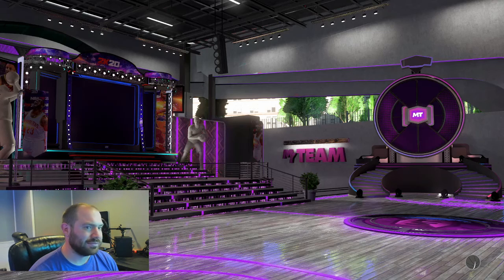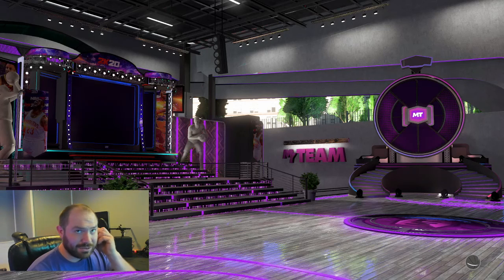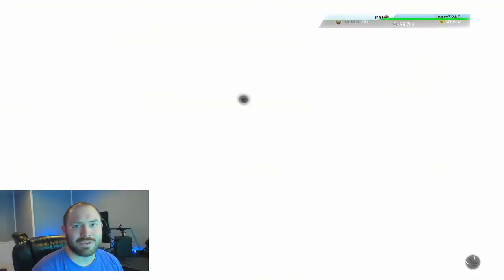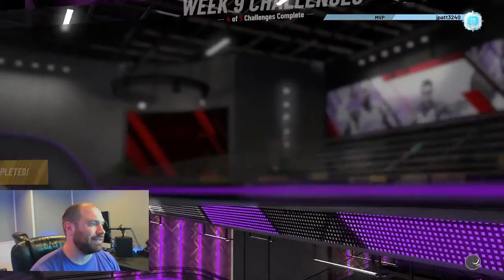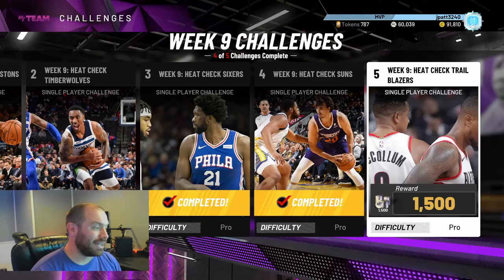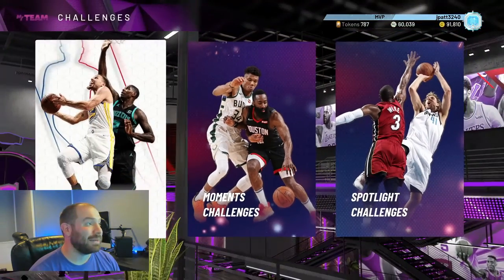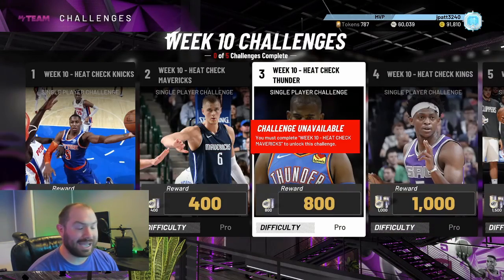I'm gonna check him up there. He's going for like 4,000 or 5,000 as an Amethyst, and I bought him for 950 MT. So I'm making a 4,000 to 5,000 MT profit, and then I got a thousand MT on top of that from the game rewards.